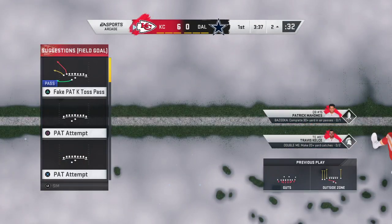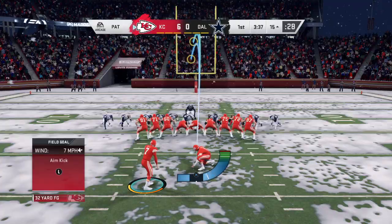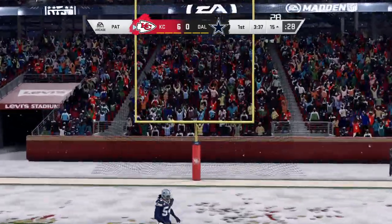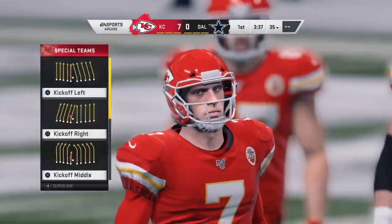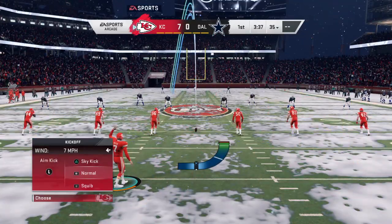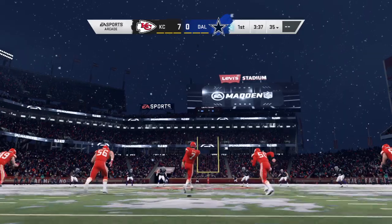That's just a solid, methodical drive to start this game. Getting the ball downfield and then running it into the end zone — when you run it in rather than throw it in, that hurts your defense psychologically a heck of a lot more. Extra point up and good, and that makes the score seven-nothing.